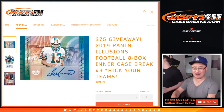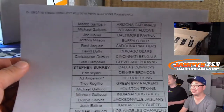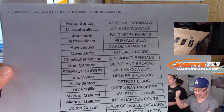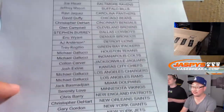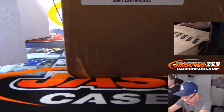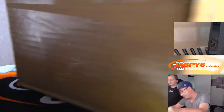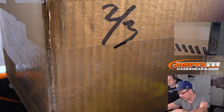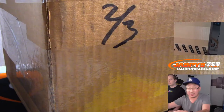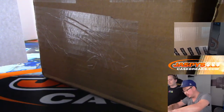Hi everyone, Jaspi's CaseBreaks.com coming at you and giving you some illusions. This is Joe, that's Nick, he's going to be helping with this break. This is Pick Your Team 3 from a master case right there, inner case from a master case. Thanks everybody for grabbing this on JaspiesCaseBreaks.com. Brand new release, just came out today, along with that NT Baseball — another highly anticipated release.